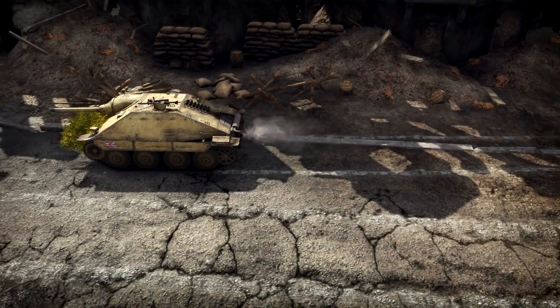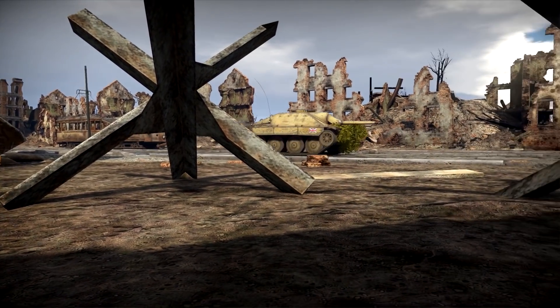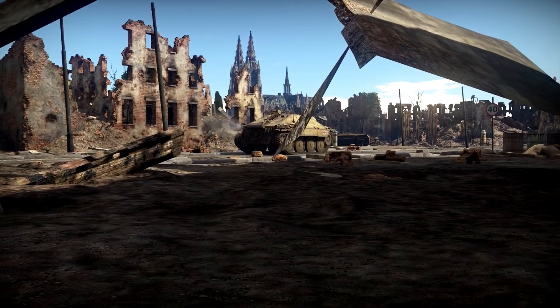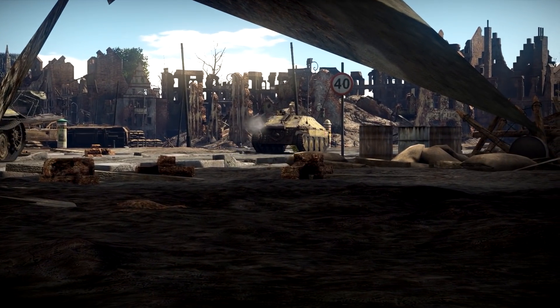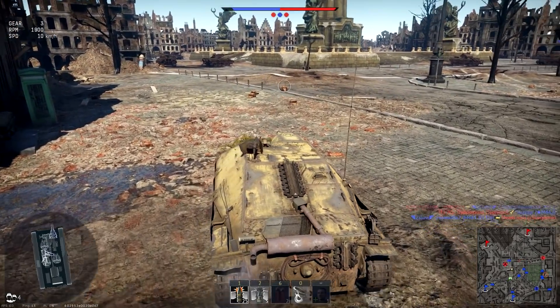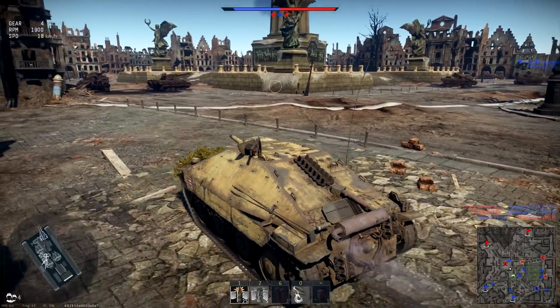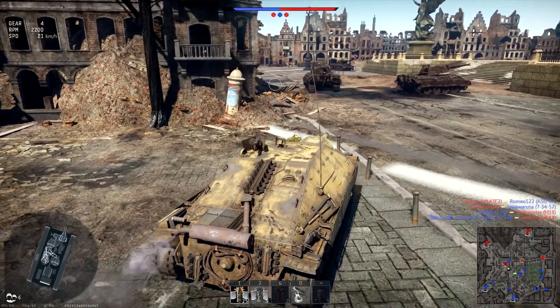The armament is probably the PAK 39 L48 cannon - it's got a punch to it. It does very well for 4.7, and it's also pretty quick. Top speed of 42km/h, and the armour isn't too bad either. The front armour is great, but side and rear armour is poor - 60mm to the front sloped, 28 to the side and 8 to the rear. Keep facing forward towards the enemy and you'll be alright, especially if you're top tier.